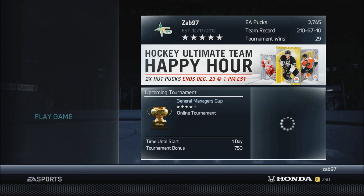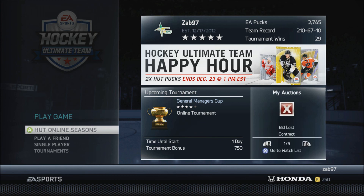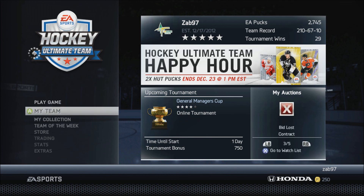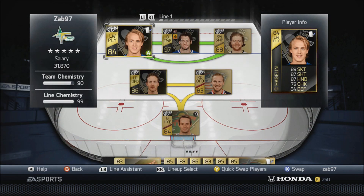So that's going to be this team update, hope you guys enjoyed. Tell me who you think I should get defensively — I'm thinking of spending anywhere from 50K to around 70–80K at most. Tell me what defenseman I should get; I don't care if he's a two-way, offensive, or defensive defenseman, just tell me who you think I should get. I will definitely take that into consideration. Thank you for watching, I am Zab, I'll see you next time.